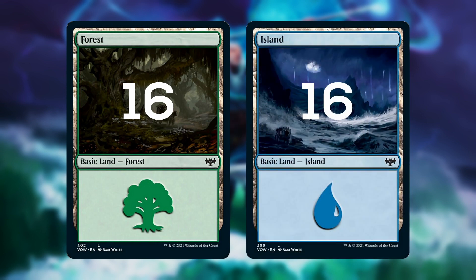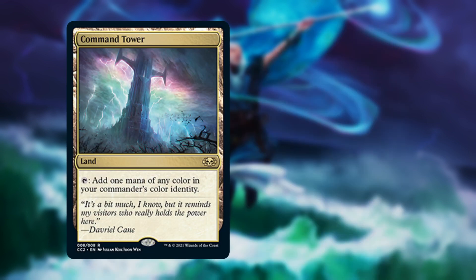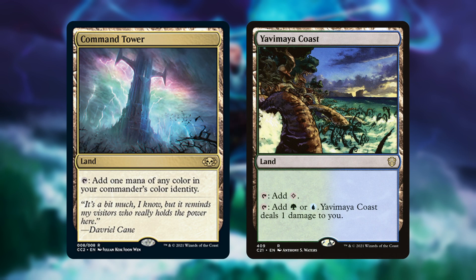Wrapping things up, the land base is simple as can be with 16 forests, 16 islands, Command Tower, and Yavimaya Coast. And that is a wrap! This deck can be very explosive and win very early, but can also go long game if it needs to with all the draw spells to keep your hand full of gas. I personally really love playing this deck, I hope you enjoy it too, and let me know in the comments below what you think about it. Until next time, thanks for watching, see you next week!